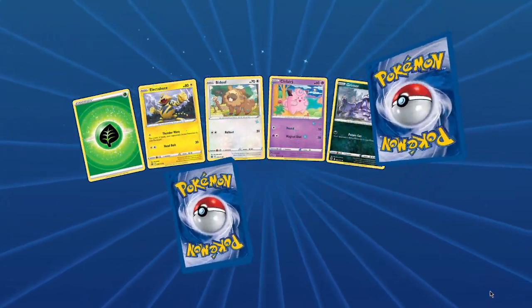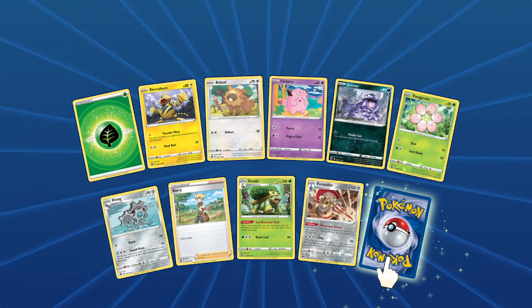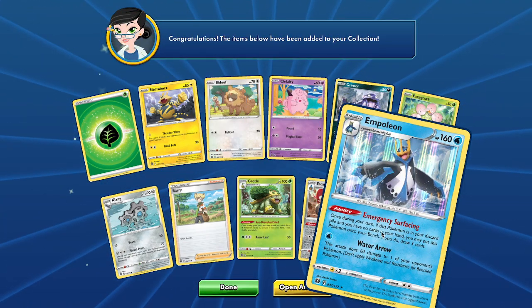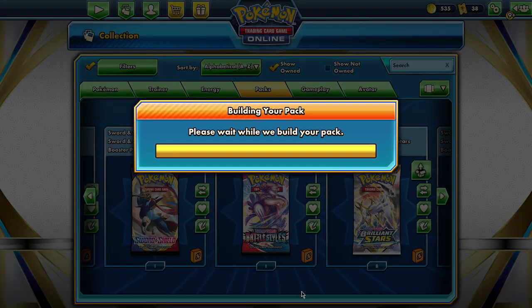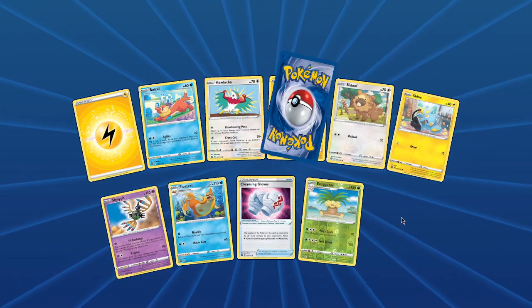Everyone's running Vs at the minute — Vs, V-Maxes, Mews. Mews are horrible to play against at the minute. Excavalier reverse and an Empoleon hollow. At least we got the reverse Excavalier now.